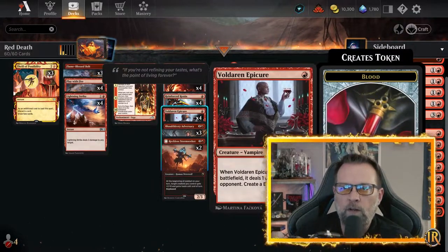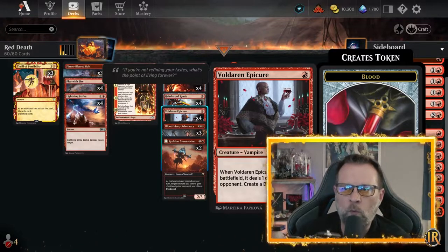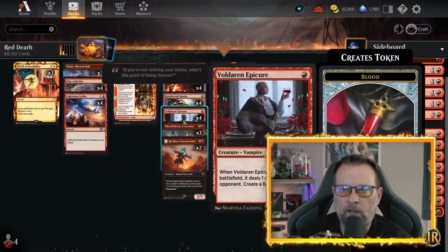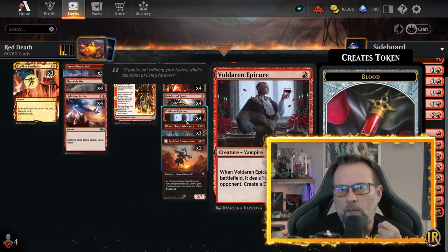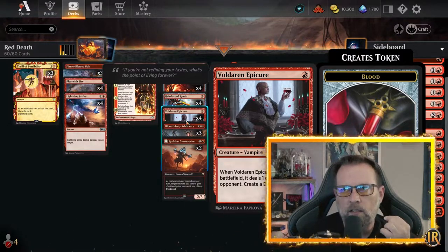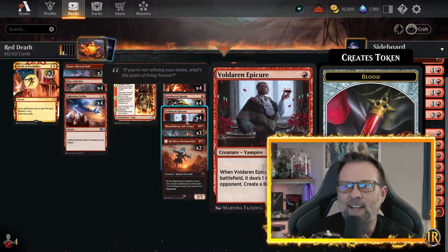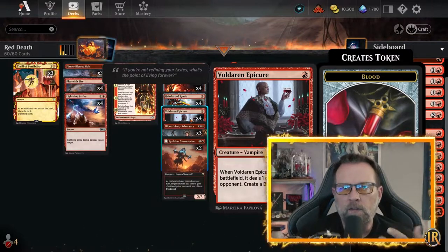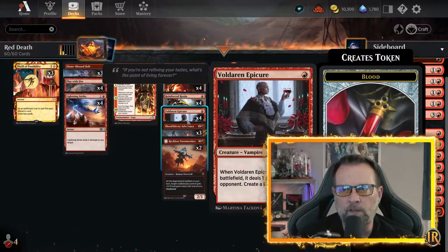We've got four Valdarian Epicures as well. This is the only creature in here that doesn't have haste — it's a 1-1, but when it comes into play, it deals one damage to an opponent. We usually play it on turn two off of Kumano if at all possible, so it's usually a 2-2. It also drops a Blood Token, and that Blood Token helps us out immensely. You can pop the Blood Token, discard a card from your hand, and draw another card. That helps us get through mana floods and mana droughts and get to the good stuff, because this package only runs on a 1.4 CMC, even with the upgrades.